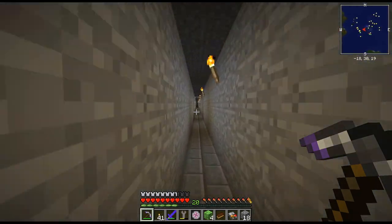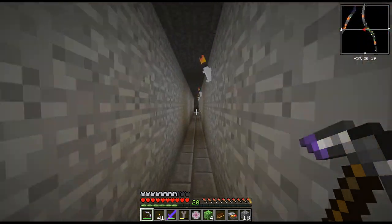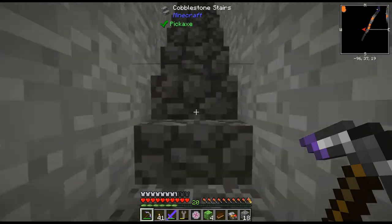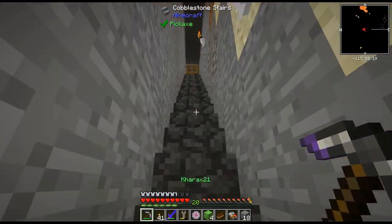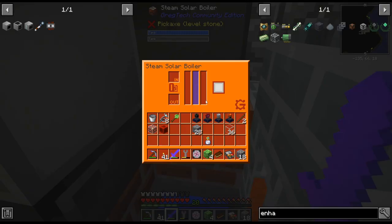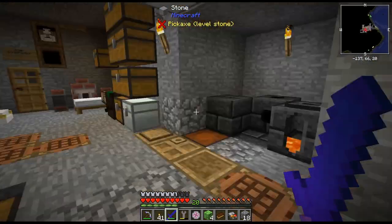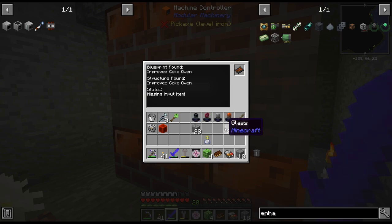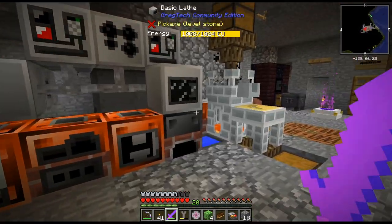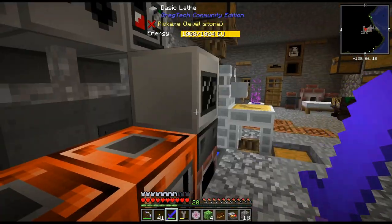One kind of minor issue at the moment is that since we're underwater, I'm pretty sure the solar boiler that we use to passively generate steam is not going to work. But we're working towards some infinite energy, and hopefully that won't matter. Just right now we're using it to help out, but it's really not the end of the world. Cold Coke is way, way easier to get — I just have to go chop down some trees and we get tons of steam from Cold Coke.